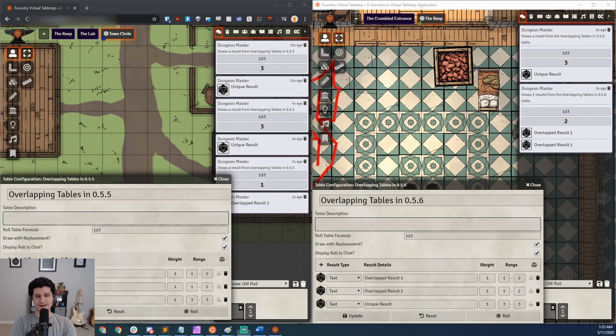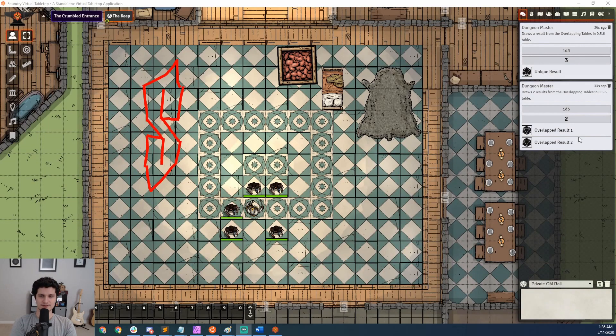If you rolled privately — not just for Rollable Tables, but for normal rolls — and you wanted to see if you got a certain result, or you just kept rolling until you got the result you wanted, you can now right-click on that private roll in chat and send it to the public chat where your players can see it.